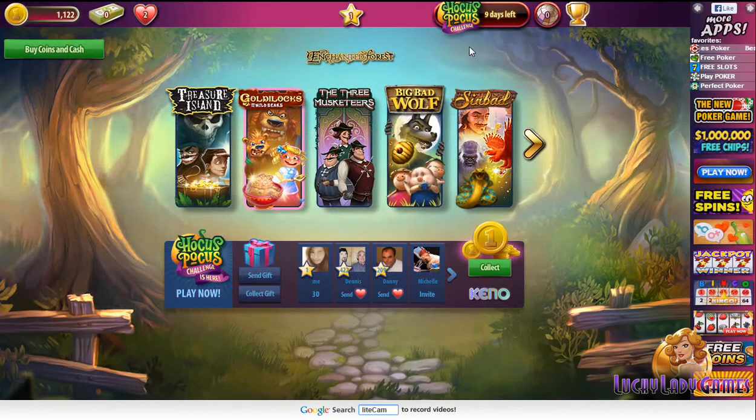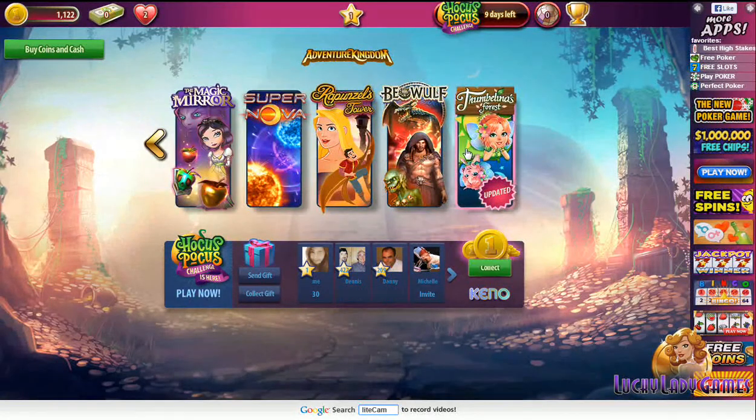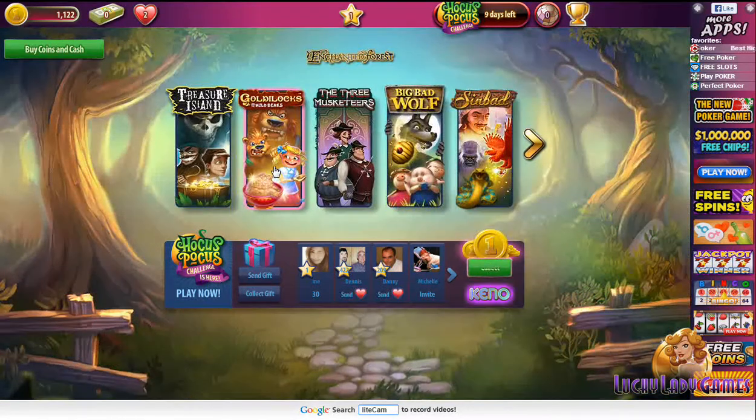Here is the lobby interface and they have lots of themes that are fairy tale-ish and they have sort of a storyline behind it, which is super cute. Here's Rapunzel and Thumbelina, the Magic Mirror which is the Snow White, and Goldilocks here, which we'll check out.